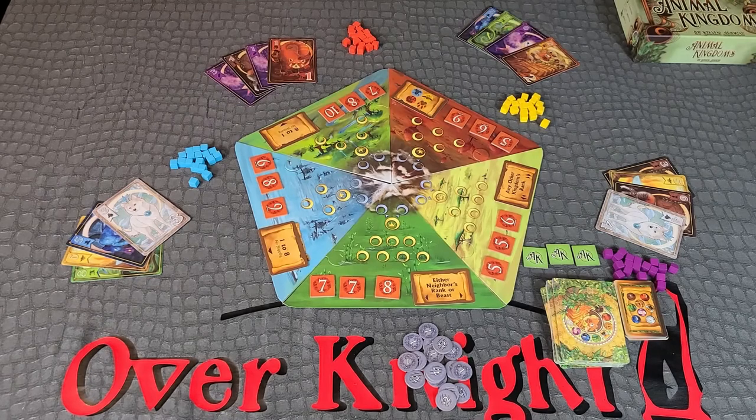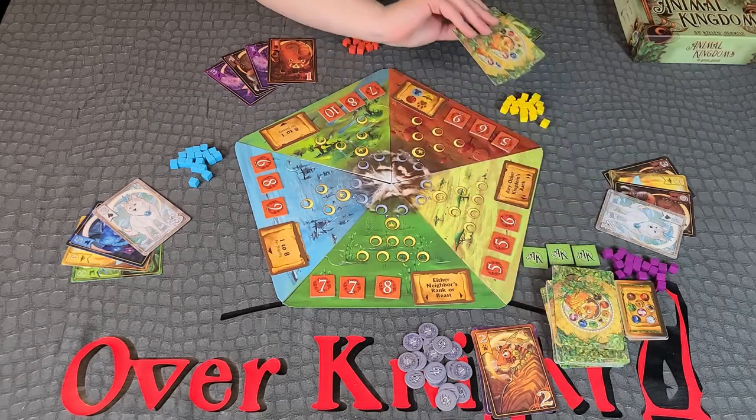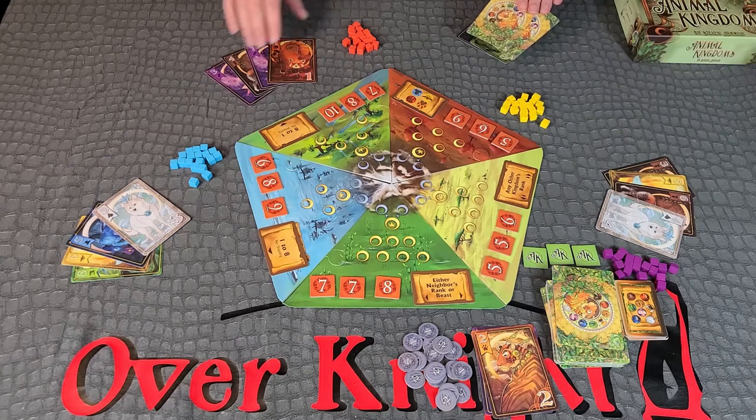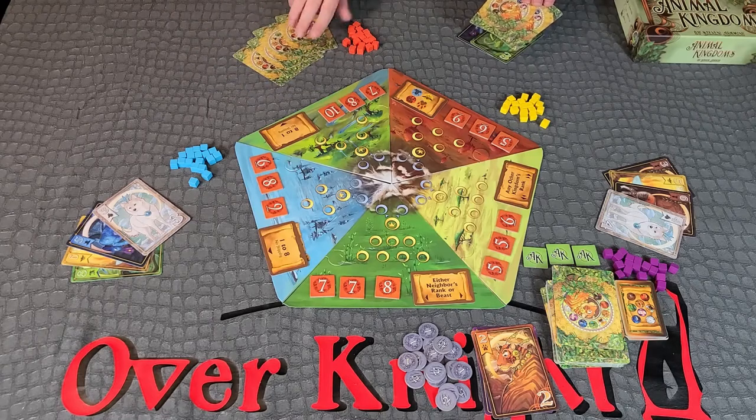Rally. Instead of claiming a territory on your turn, you may opt to rally. When you rally, you immediately gain one point by advancing your player marker on the score tracker. Additionally, you may discard one to four cards from your hand, placing them face up in the discard pile, and draw that many new cards from the deck. If the deck is ever empty, simply reshuffle the discard pile to form a new deck. Important note: if any player has been withdrawn from the age, you may not take the rally action. For the remainder of that age, if you cannot play a card to any of the kingdoms, you must pass and withdraw from the age.